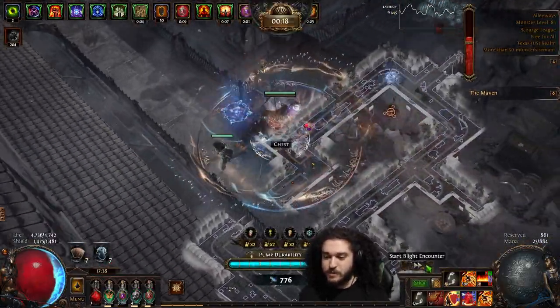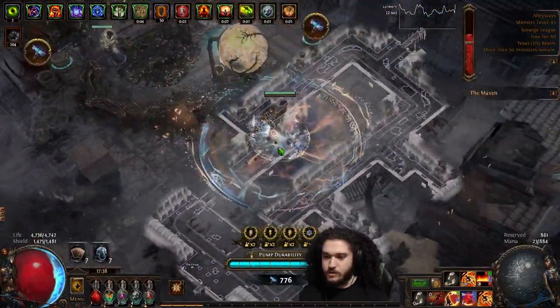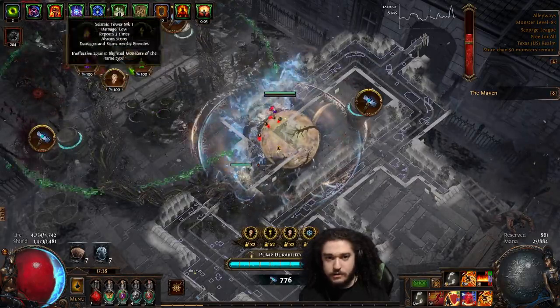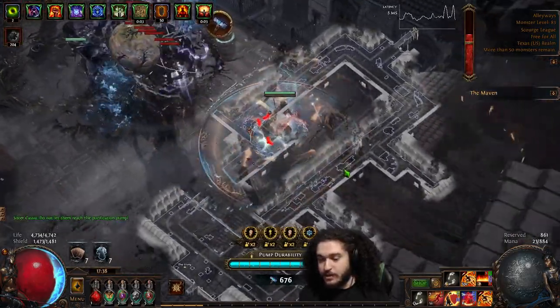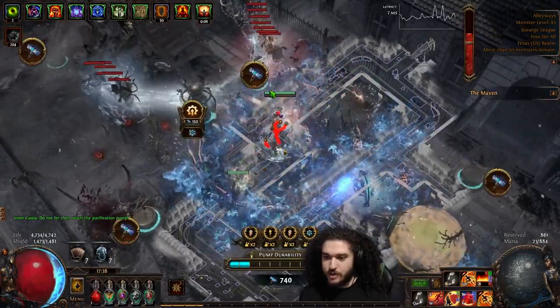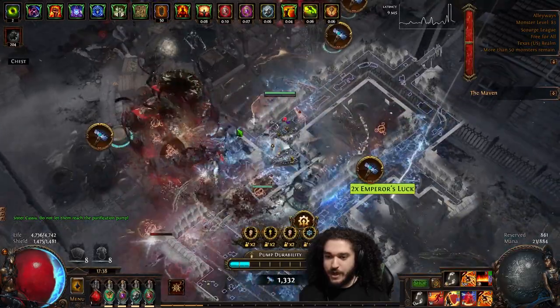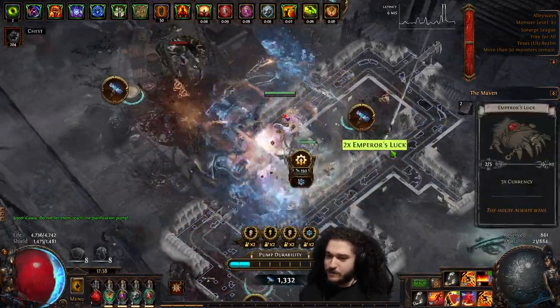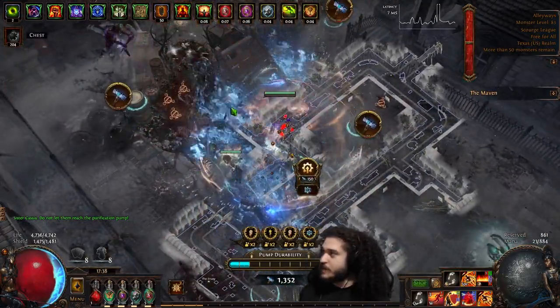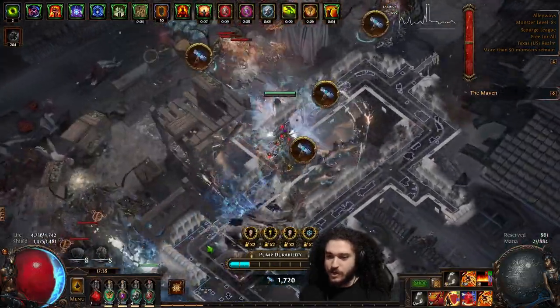Perfect showcase for a Blight. So I'll show you how and why Explodey is so good for Blight. Wait — how did they just teleport onto the pump? I've never seen that happen before. Is that a Delirium modifier? A bunch of mobs just jump into a hole and teleport to your pump?